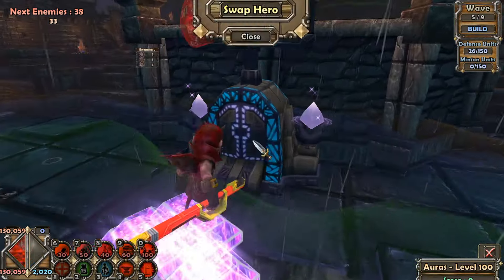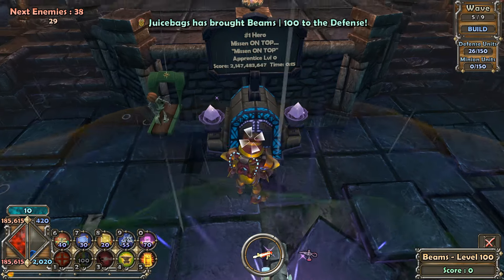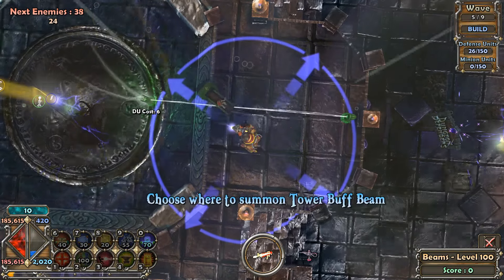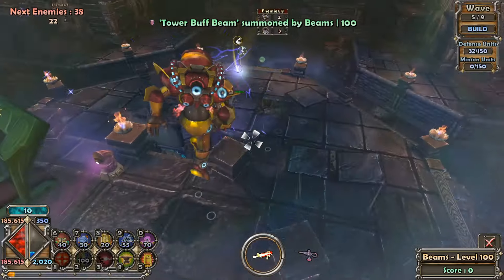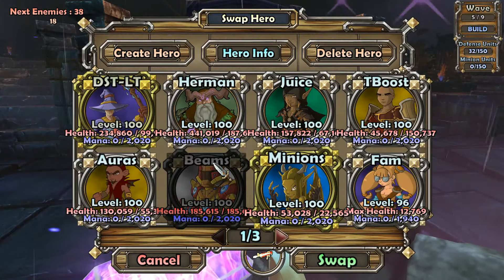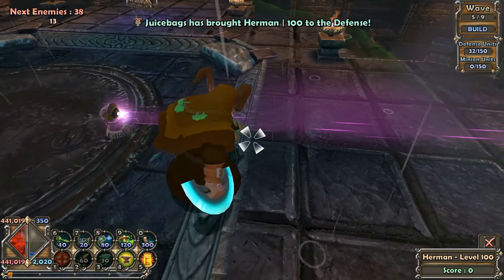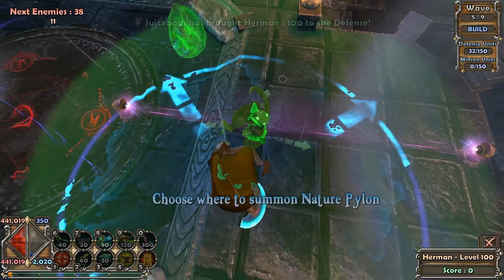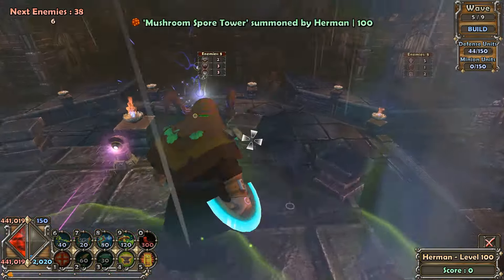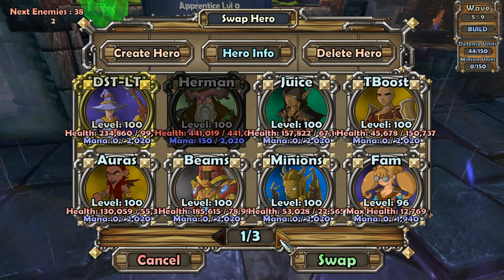30 seconds left — let's at least get our buff beam down. We are definitely pushing it a little for time on the rest. So we're gonna get a big old fatty in there, and do we have time for the hermit? Let's get something down anyway — let's go with a nature pylon and then a mushroom and then try to swap back.